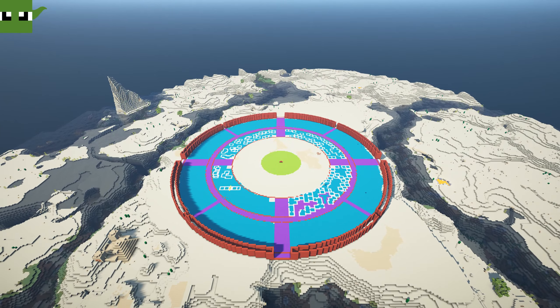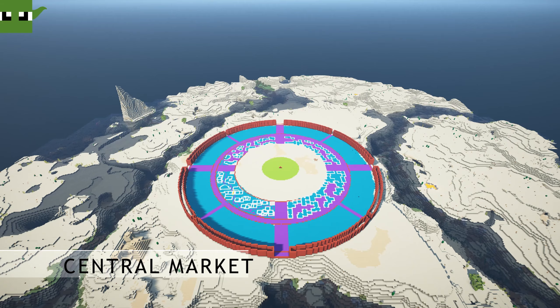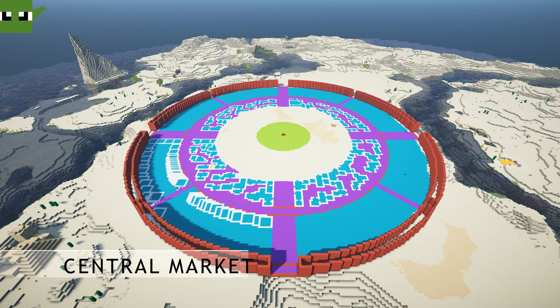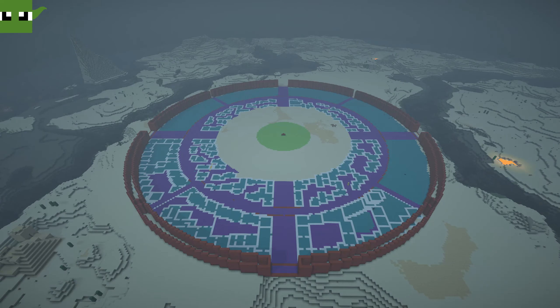We needed to decide what would be in a large desert city, and we thought a central marketplace would be critical. This is where traders can sell their goods and where the citizens can purchase food, clothing and other necessities — that is what we're building on screen right now. This could be located near the district where the traders reside as well.